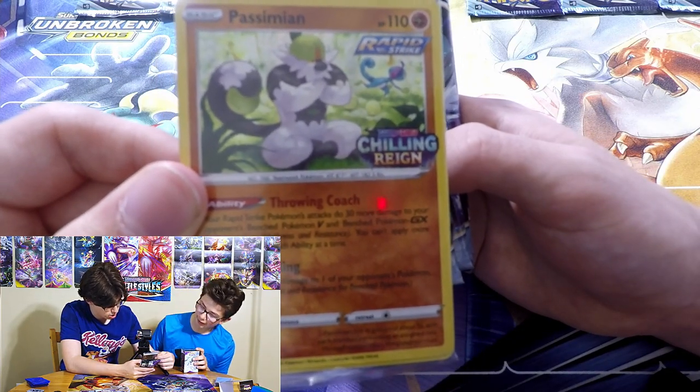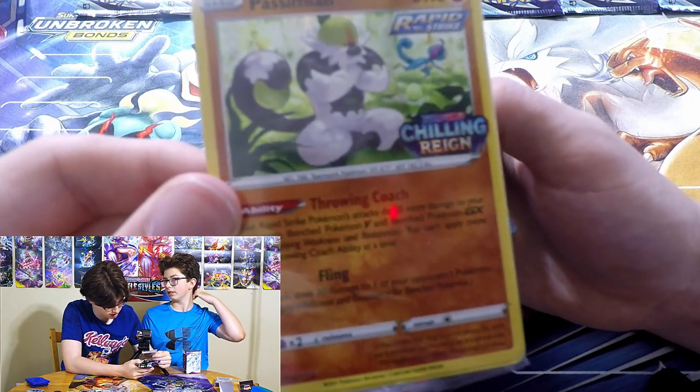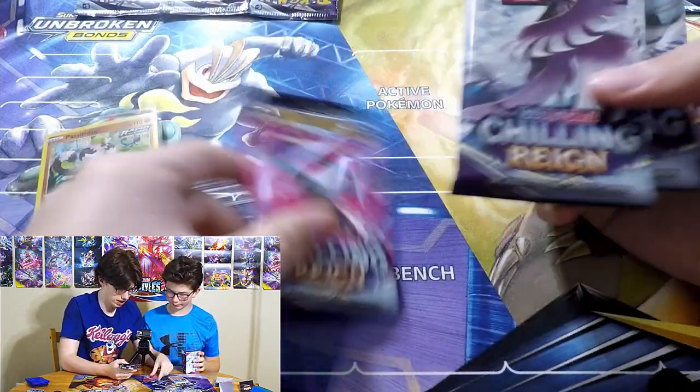We also got Moltres, Articuno, Shadow Rider, and Ice Rider - we got all of them! So we have Moltres, Articuno, Shadow Rider, Ice Rider. The promos are Inteleon, Cinderace, Passimian, and Cresselia. There's the code card.